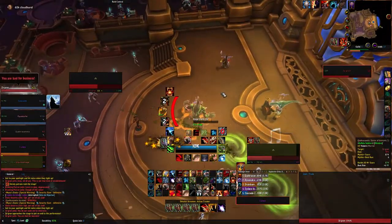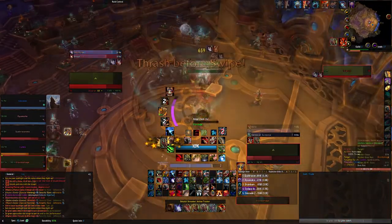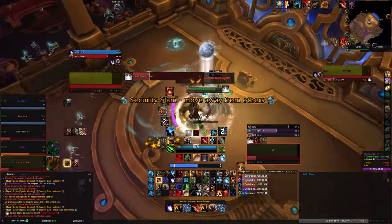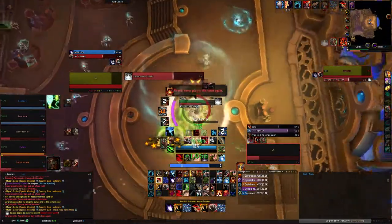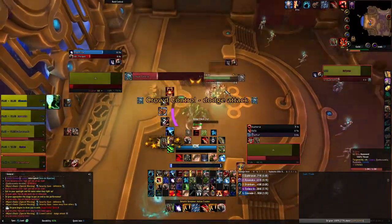During the boss fight, this is what it will look like during Suppression Spark — it will pop underneath the boss and you're going to want to power slide through him. It's kind of a tight window but it still gives you enough time to get out of the way if timed properly.